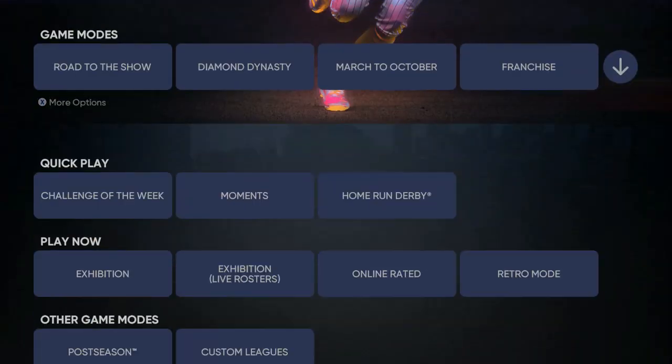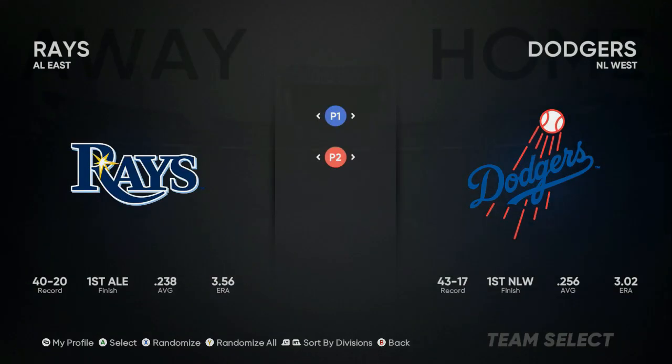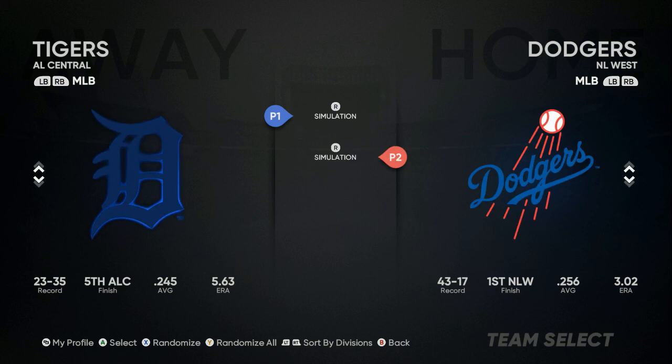We are on this screen right here. You don't want to be in any of these modes — just push down and go to Exhibition. You want to have two controllers. Player one you want to move to the left, player two you want to move to the right, and that's going to be the controller that you are pitching with. I have my second controller wired so it doesn't go offline.